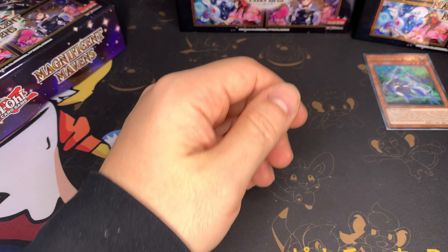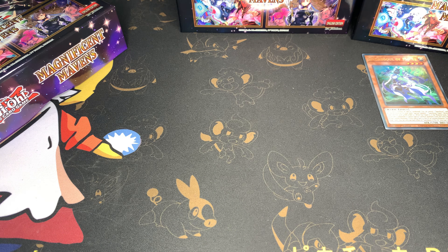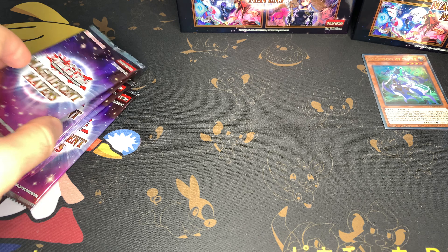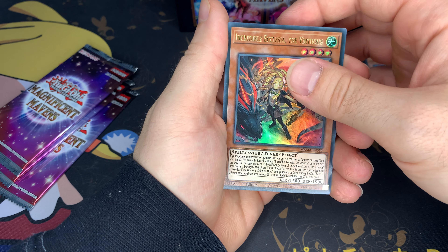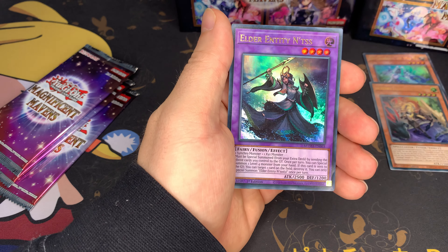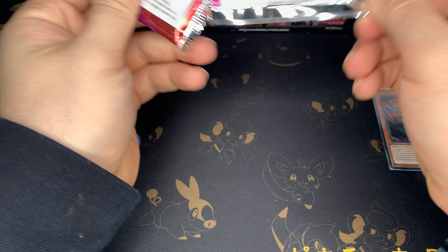Keldo. Nothing in that box. All right, so far this has been the worst case we've gotten so far, and there's a giant dent on top of that. DD Savant. Yeah, very okay so far, honestly borderline bad.